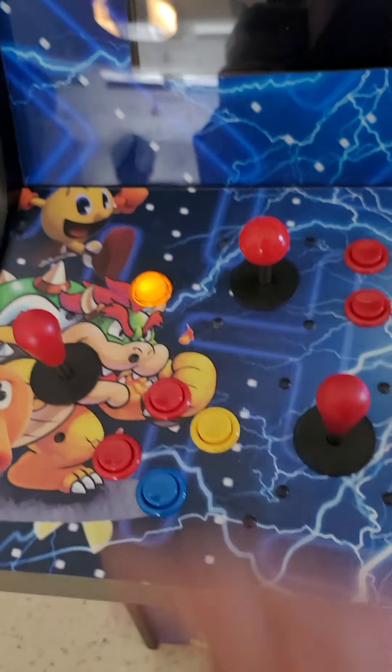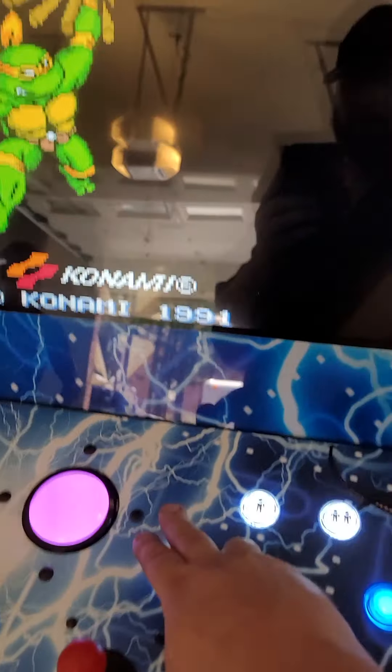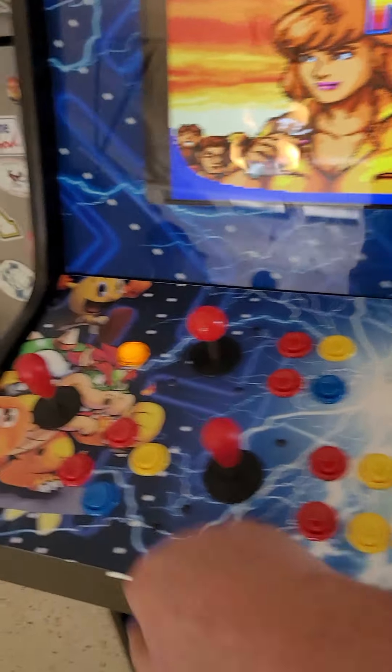So we're going to credit player one, player two, player three, player four. Now they're all credited in and they're ready to play — you just literally hit the buttons.